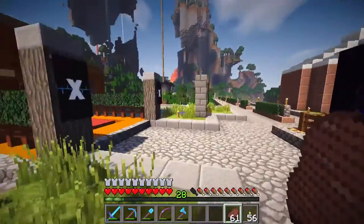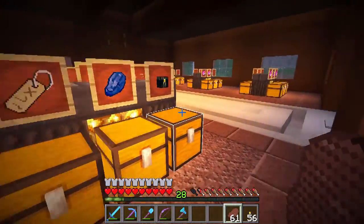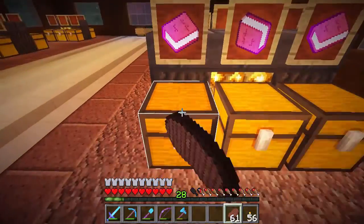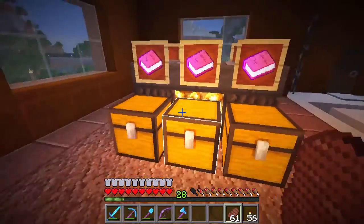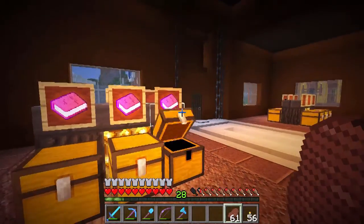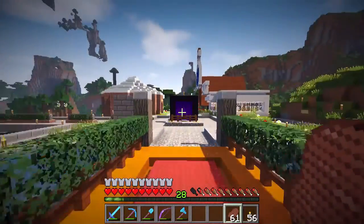If we come over here, we can take a look at Zade Mart — this is things that Zade gets from his villager trading area. A variety of empty bookshelves here. Zade has not been on lately due to just life, so things have not been well stocked here. Maybe somebody can just go over there and do some of that trading for him.